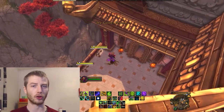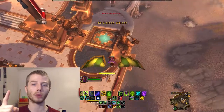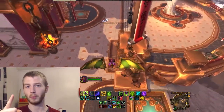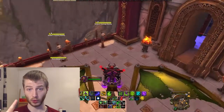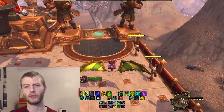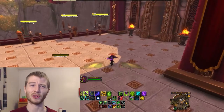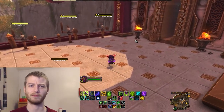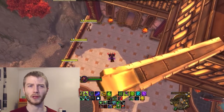There are a couple things to note. One: you cannot use the goblin glider with the flag, but you can use the parachute cloak and the glider kits with the flag. I'm not sure if that's a glitch, or if the glider is just not supposed to be usable with the flag, but the kit and the parachute are.